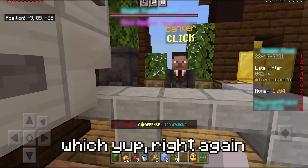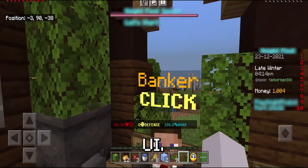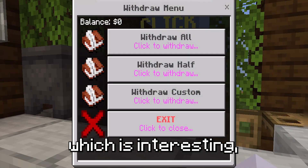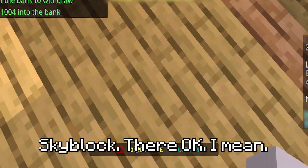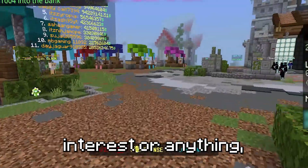Next thing is the Banker, which — yep, right again — is the exact same skin. It does have an interesting UI; I actually prefer this Bank UI to the Skyblock one, which is interesting. I can withdraw coins — I don't have any there — and I can deposit coins, just like I would on Skyblock. It worked. You can't expect much from the bank, and I'm not sure if there's interest or anything.